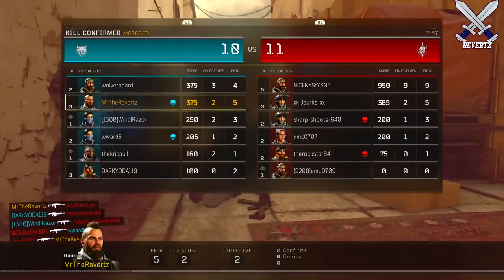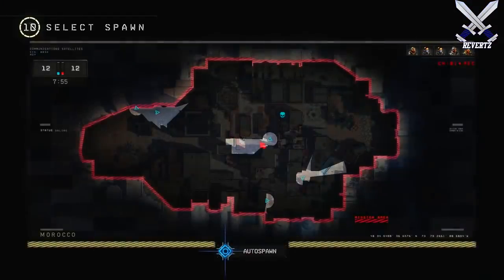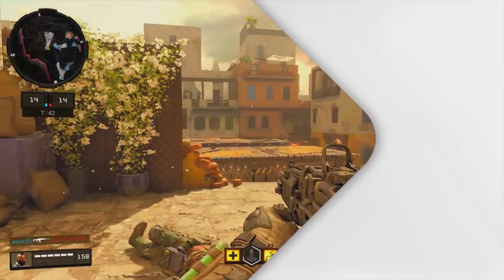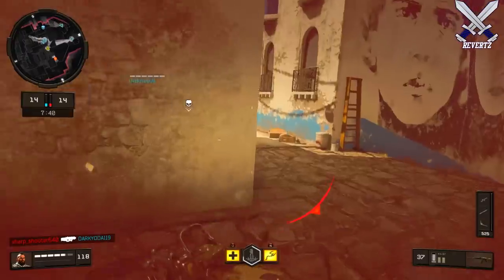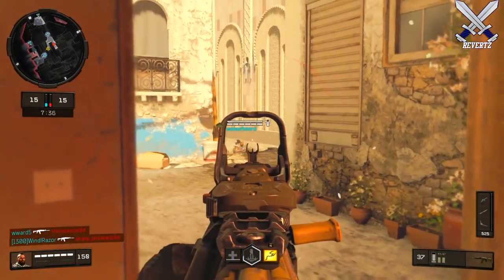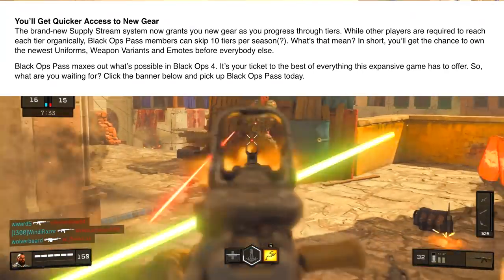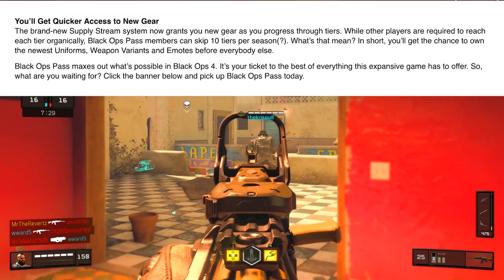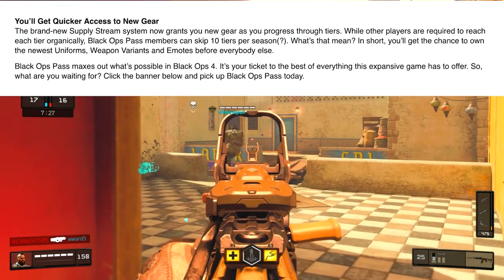I'm not going to completely rule out the fact that supply drops may be coming to Black Ops 4 because it's definitely still possible. But over on Call of Duty dot com, an article came out that talks way more in-depth about the Black Ops Pass and what it has to offer. It's titled 'Unlock a Better Black Ops with the Black Ops Pass — more maps, gear, characters, zombies and so much more.' The main section we're looking at is this new system called the Supply Stream.